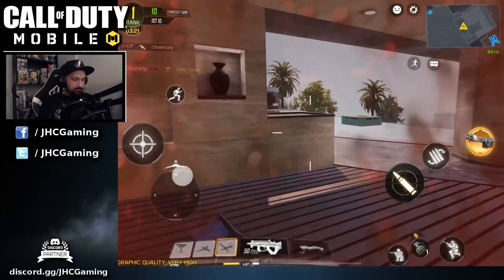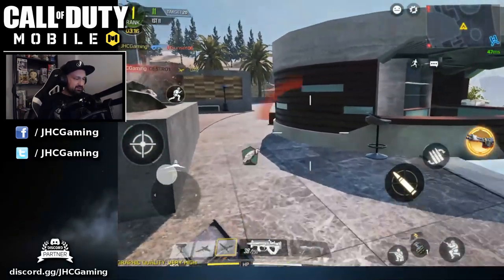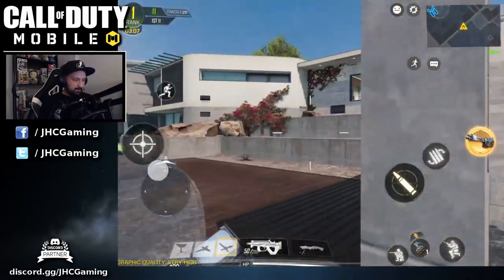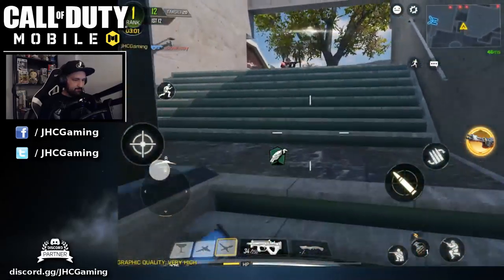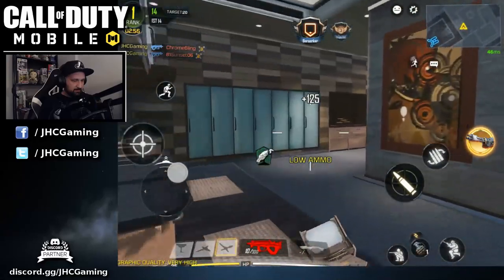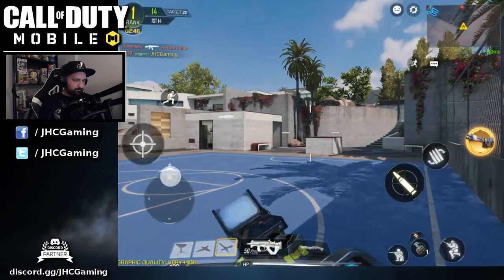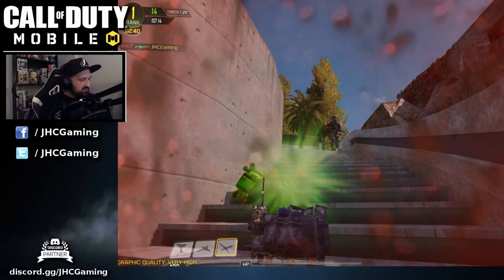I don't even know if the SAM site can kill the drones — I don't think so. There's a guy camping in the window — it's gotta be another real player. I'm gonna go there. Shot in the back — looks like the same weapon that killed me earlier. Is it the GRG7?